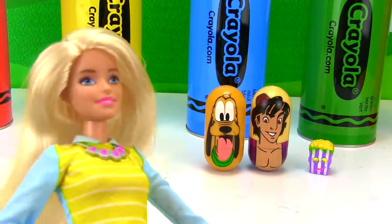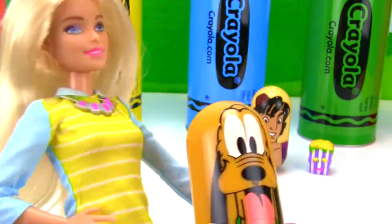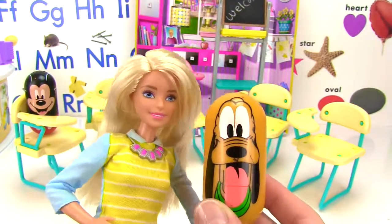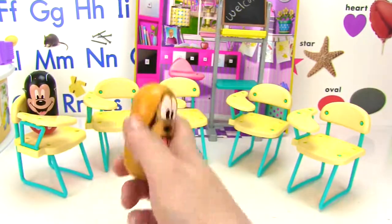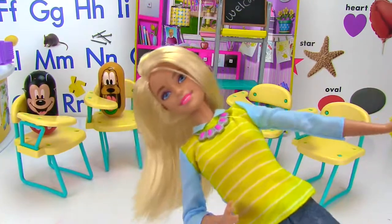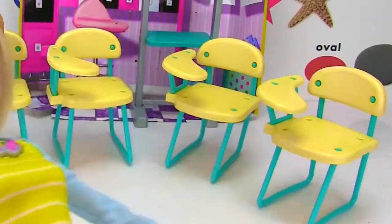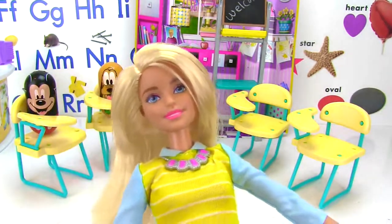Okay Pluto, it is time to go to the classroom — your friend Mickey is already there! Let's go! In the yellow crayon we found adorable little Pluto! Okay Pluto, you can go sit at a desk! We had five empty chairs at the beginning, and now we have two students in two chairs! What's five minus two? That's right — it's three! We still have three empty chairs! Let's open up another crayon!